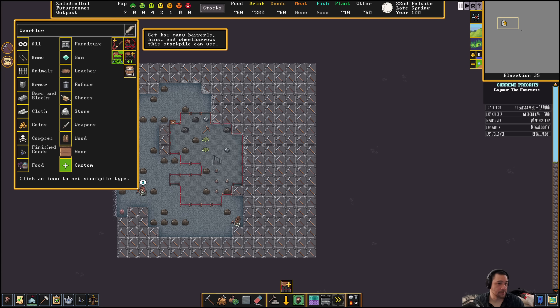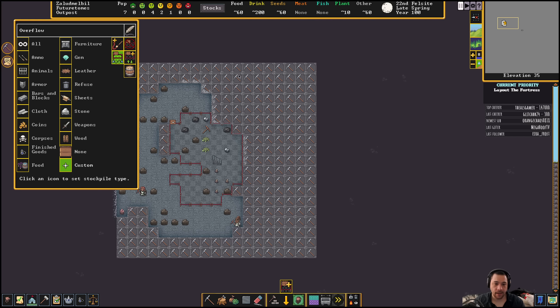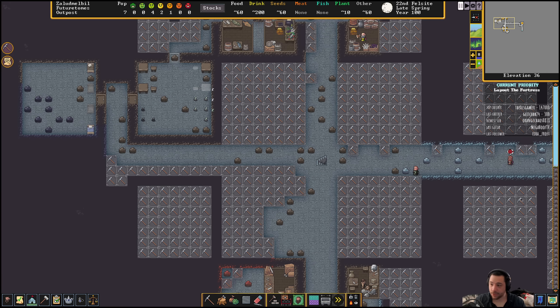In your stockpiles themselves, if you click the barrel icon, you can say: in this storage spot I want 20 barrels and 20 bins and say 3 wheelbarrows, so people can use wheelbarrows to haul more stuff than one at a time, or particularly heavy stuff. Each stockpile can be configured that way. I should also start to set up a farm.